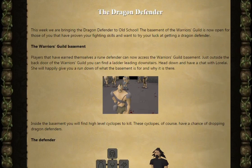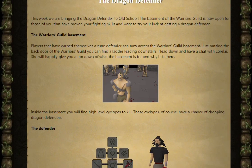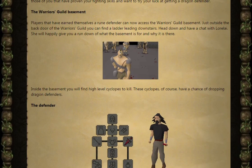The basement of the Warriors Guild is now open for those of us that have proven our fighting skills and want to try getting a Dragon Defender. Players that have earned themselves a Rune Defender can now access the Warriors Guild basement. Just outside the back of the Warriors Guild, you can find a ladder leading downstairs. Head down and have a chat with Loli — she'll happily give you a rundown of what the basement is for and why it's there.